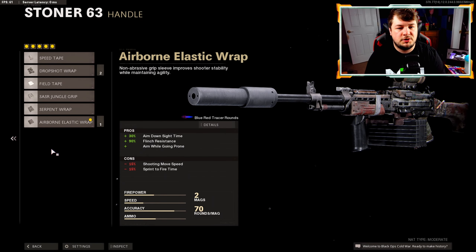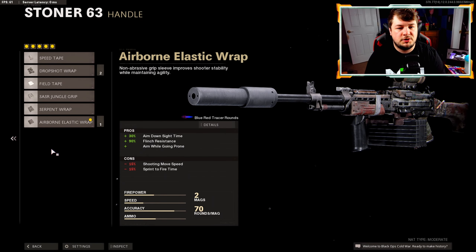It did get nerfed in the recoil category a while back, but between this and the muzzle it's quite easy to control. If you aren't good with recoil control I'd highly recommend switching to the compensator. The Field Danger Grip gives us 8% vertical and 30% horizontal recoil control. Finishing off the build, the Airborne Elastic Wrap gives us 30% aim down sight speed — basically why we're running it, since all LMGs aim down sight pretty slow. We also have 90% flinch resistance and the ability to drop shot.